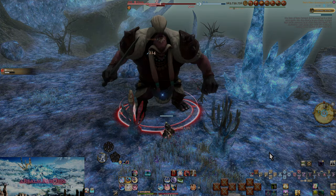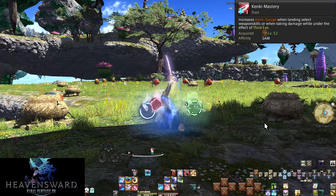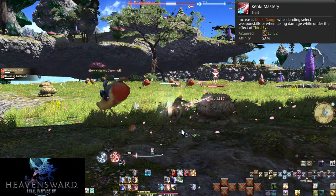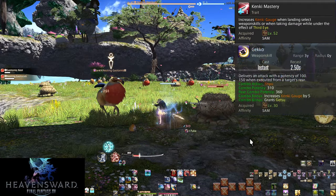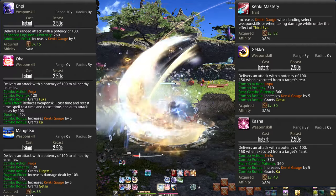Heavensward time — things are going to get a bit more interesting. Level 52: Kenki Mastery. We now have a sword gauge called the Kenki gauge. Certain attacks grant Kenki in multiples of 5, with a max of 100. Gekko, Kasha, Enpi, Oka, and Mangetsu give us 5 Kenki each.